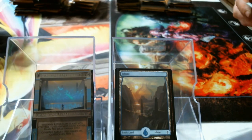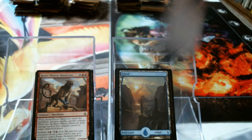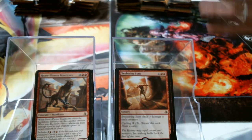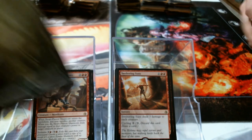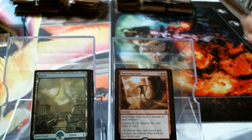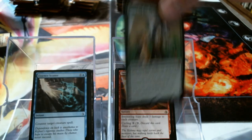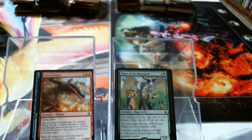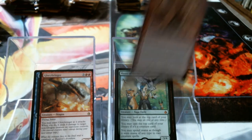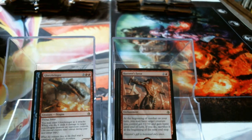Look at the Sweltering Suns. There's a green Bolas land — that one's mine by the way. Foil Essence Scatter. Vizier and a Glorybringer. Glorybringer — that's like a really good dragon. Hazoret's Favor. Even though it's not hazmat, it kind of looks like hazmat — Hazoret the Pervert.